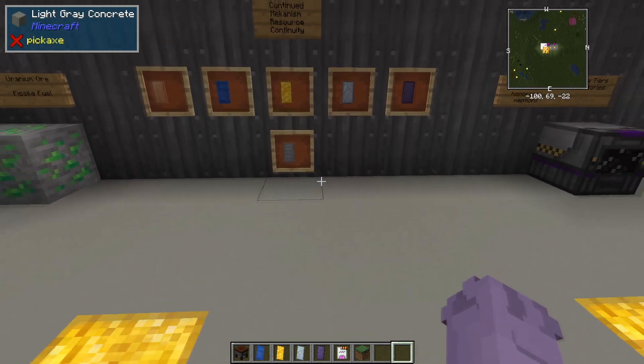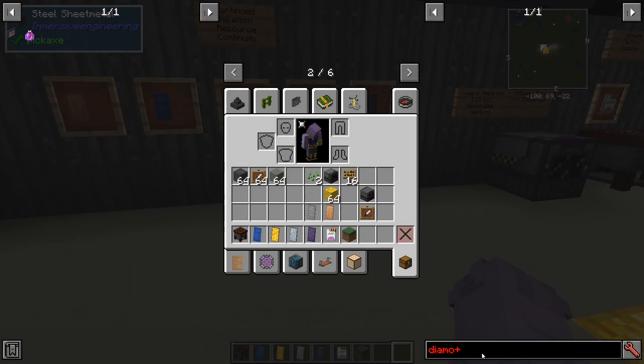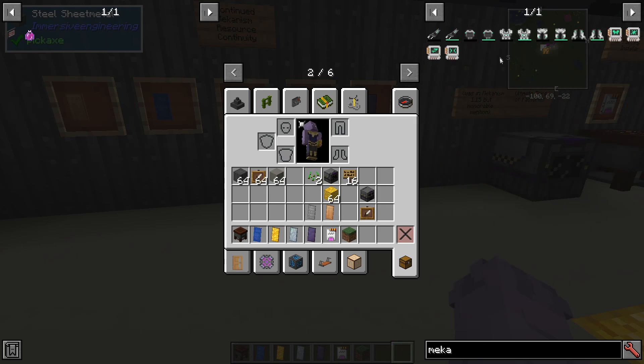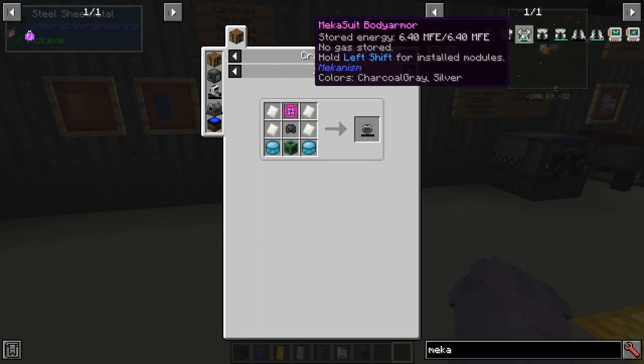V10 also takes advantage of new Nether content added to vanilla by integrating Netherite into some more advanced material recipes. For example, the mecha suit — which we'll talk about later — actually uses the Netherite helmet in the recipe, along with all the other armors.